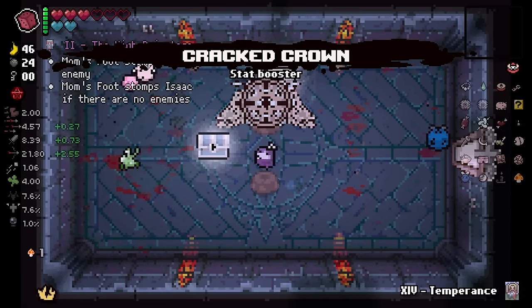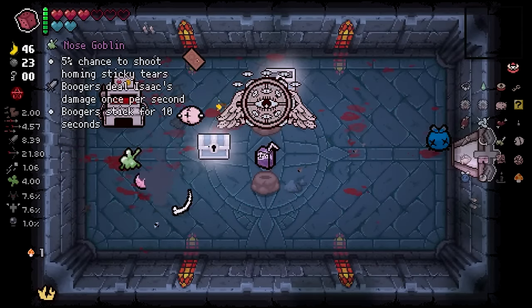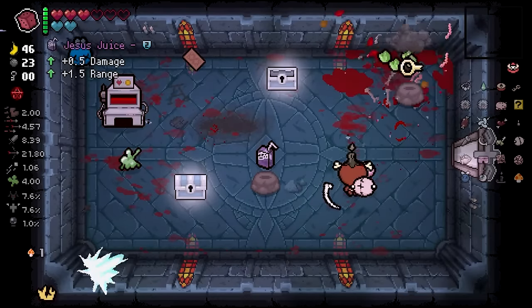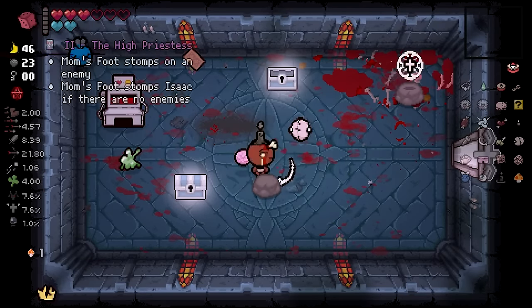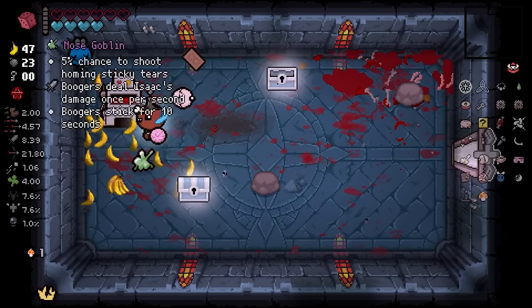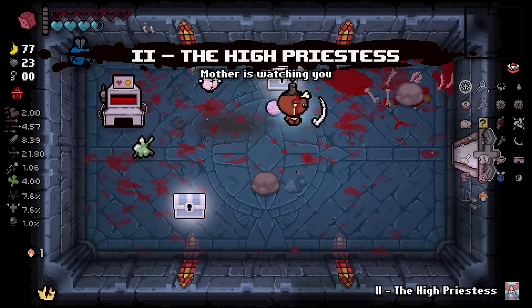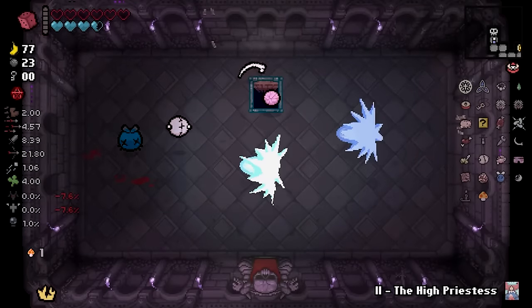Cracked Crown is insane — thank you. Temperance. I don't have any more keys. Oh shoot. We'll take care of the angel. We actually deal a lot of damage now, wow. We'll roll. It sucked — really, really bad. That's a big banana. Don't clip that please. I'd like to play it more, but we only have spirit hearts now so I don't really want to deal with that.